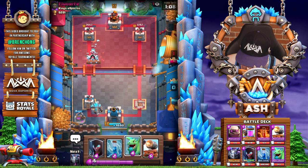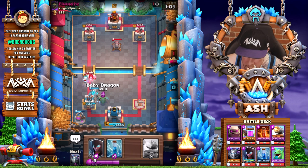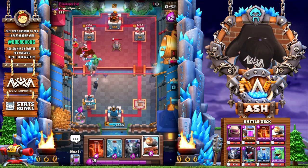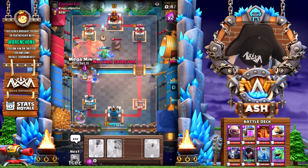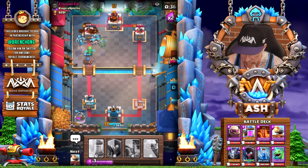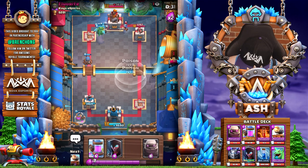What we're going to try to do is — he has no way to punish me right now. He doesn't have his Hog, he doesn't have a Fireball. So I'm gonna try to execute just a mammoth push. He'll probably try to cycle and hit me really hard in the left lane, but we'll defend that. We want the Golem to take most of the damage. We use Baby Dragon to help out against the skeletons. I'm gonna zap that Musketeer — I don't want to take too much damage.